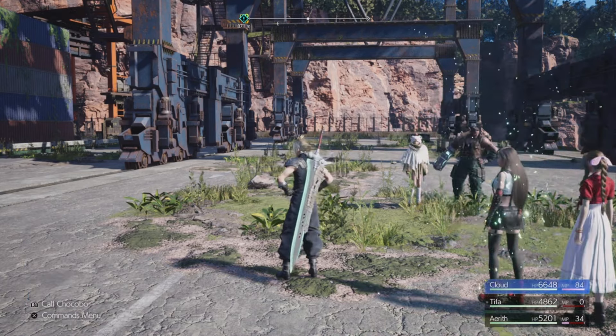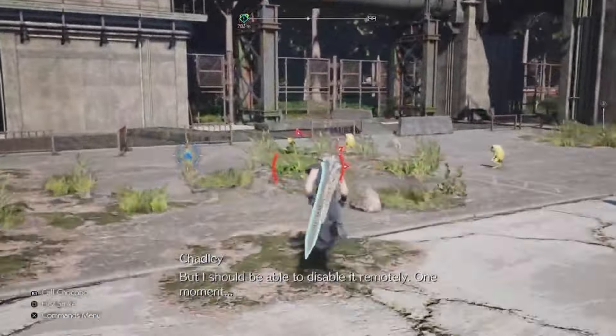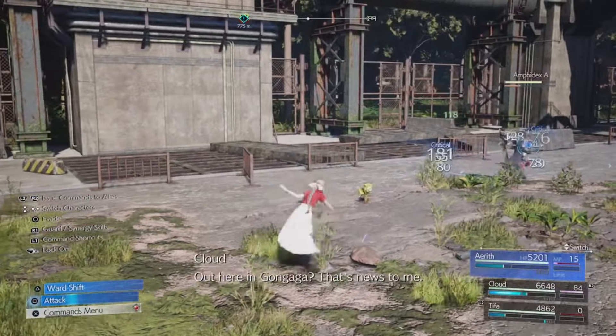To show you how this is going to work, we're going to drain Aerith of pretty much all her MP. We're going to throw some Curagas around, get everybody to full health, and leave her with roughly 15 MP. Then we're going to go find some mobs, build some ATB with Aerith, and drop an Arcane Ward. Now this works better on multiple monsters.